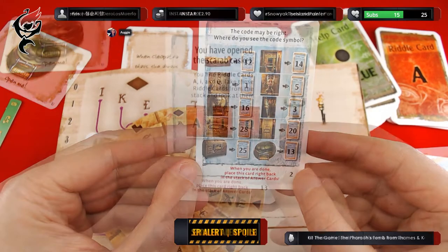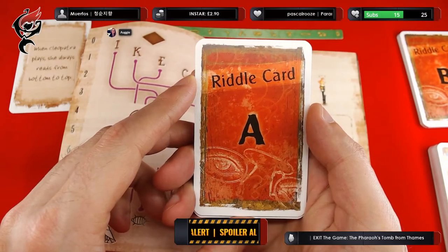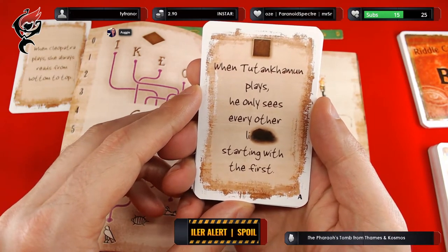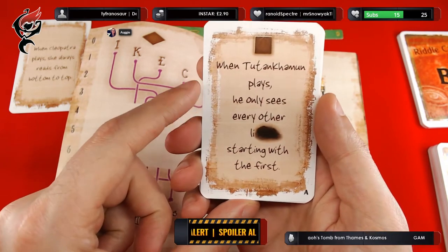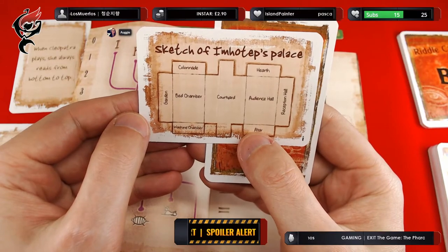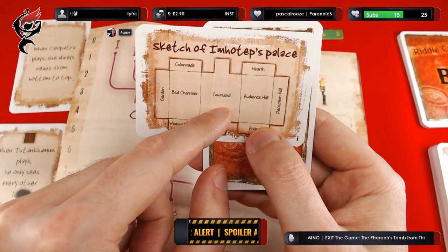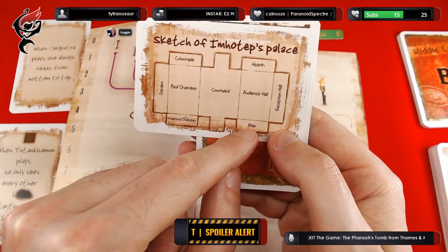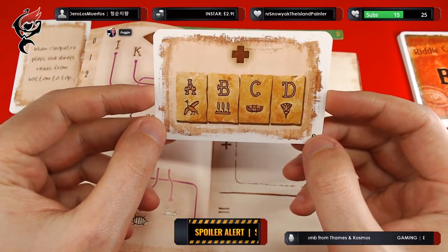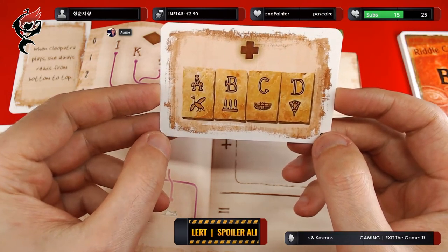You have opened the scarab casket. You find riddle cards A, I, and Q. Puzzle card A: when Tutankhamun plays, he only sees every other something blurred out, starting with the first. Riddle card A — a sketch of Imhotep's palace. We have the garden, the colonnade, the bedchamber, the washing chamber, the courtyard, the hearth, the audience hall, the altar, and the reception hall. And card Q gives us a plus symbol, A, B, C, and D with matching hieroglyphs.